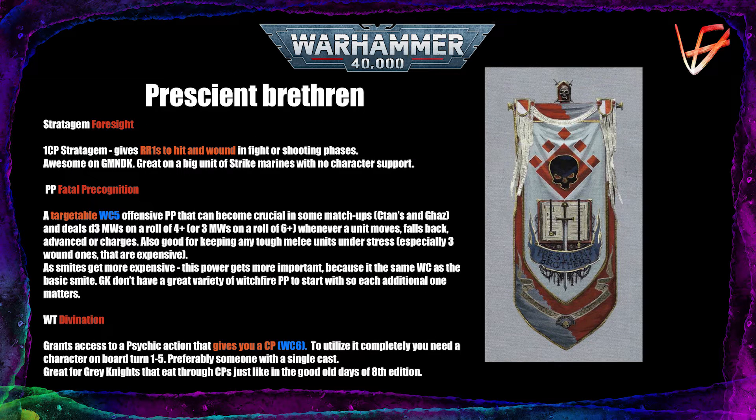Even though the Rapiers and Swordbearers are indubitably strong, the most universal and somewhat hidden gem of the book are the Prescient Brethren. Their Warlord Trait solves one of the biggest weaknesses of the whole Grey Knights Codex: complete command point starvation. The trait allows your character to perform a psychic action that gains you a command point. It may not sound like much, but it bumps your maximum CP gain in the game from 5 to 10. It's a Warp Charge 6 psychic action, so relatively easy to cast — you'll typically farm around 4 command points with it each game, which helps compensate for how expensive Grey Knights stratagems are. We tend to spend command points in more phases than opponents, including both psychic phases for denies or 3d6 deny spending.